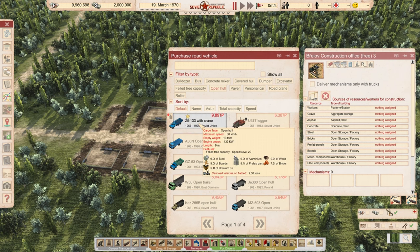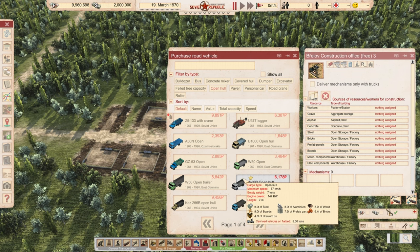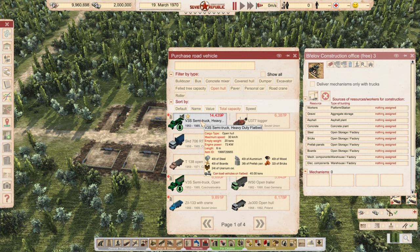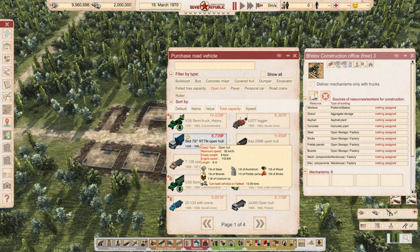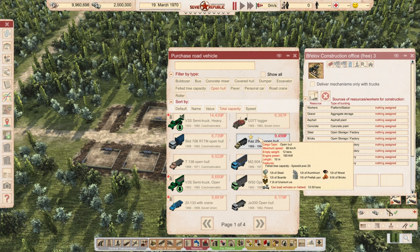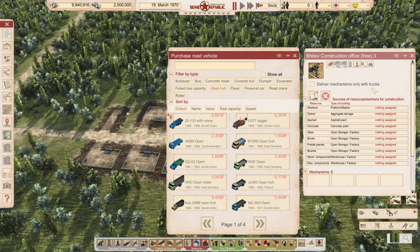Now, do we want this one or something else? This can hold about nine tons of everything, about the same. Let's look at our total capacity — this guy can carry a vehicle up to 40 tons and 40 tons of stuff, but it can only move 30 kilometers an hour, which is kind of a big bad thing. I think let's go with two of these Zil 133s. Then we're going to check this box — deliver the mechanisms only with trucks — because we're working with such little road space right now, the bulldozers and excavators driving up and down the road will slow up traffic and we don't want that.